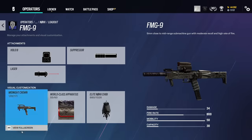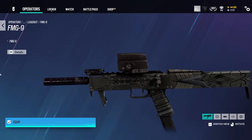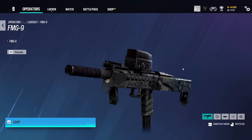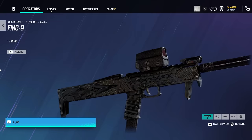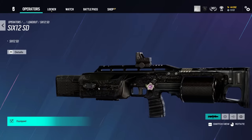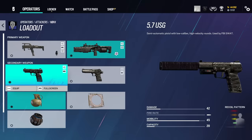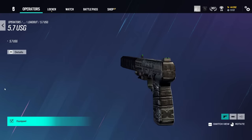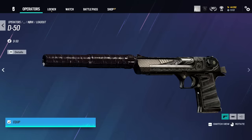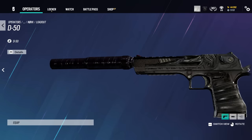For weapon skins you have one on each of her guns called the Midnight Crown. I actually really like this — it's a really nice weapon skin. I'm running the Night Haven attachment skin with it, which is the carbon fiber style; I think that's one of the best attachment skins in the game and it goes especially well here. There's one on the shotgun as well — a really nice skin. You really can't go wrong with black with some design throughout; it's hard to mess up.